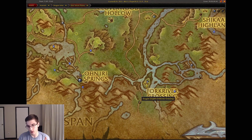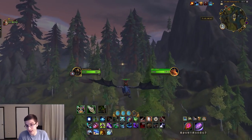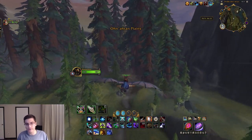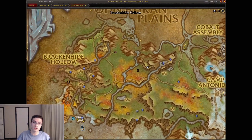The next one I'm showing from the Fork River Crossing in Ohn'ahran Plains — that's just how I recorded it — but this is still an Azure Span glyph. You can also do this from within the Azure Span itself; the Fork River Crossing is actually in both zones. This is the Azure Span dragon glyph for the Fork River Crossing — super easy.